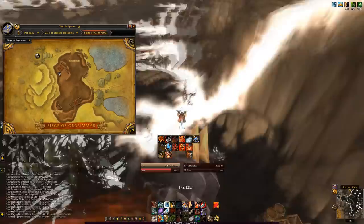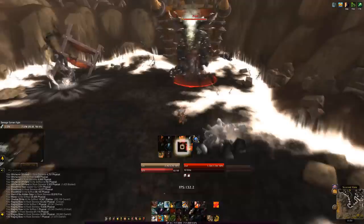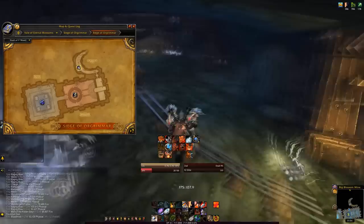Once you kill the Fallen Protectors, mount up and head south to the cave. There's a small Sha creature you want to kill — it's not difficult. Then go through the cave to get to the next couple of bosses. There's a lot of RP with the next boss as well, so I cut that out.